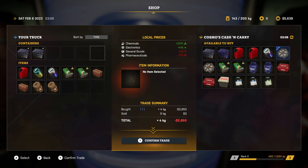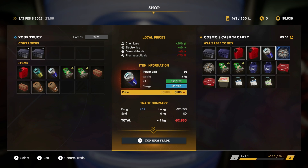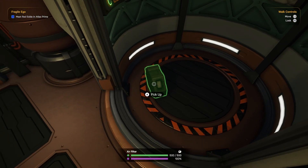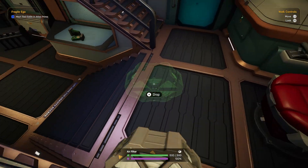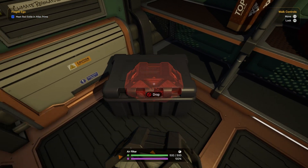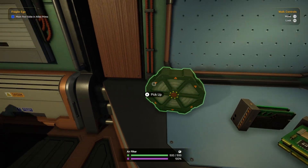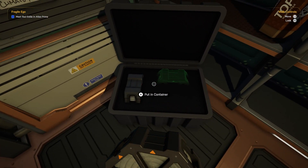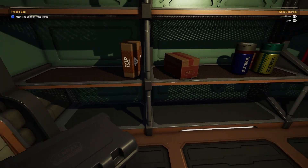You don't have to sell and buy separately - you can do both in the same transaction. If you were to sell something it will deduct it from the total as you can see in the center. Then just confirm, and we open this up - we have our air filter. Grab it and take it downstairs. You've got to be careful when you drop things because it will cause damage. That goes nicely alongside the other air filter, just like that.